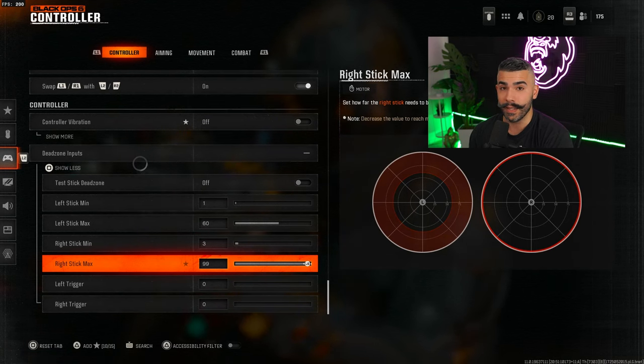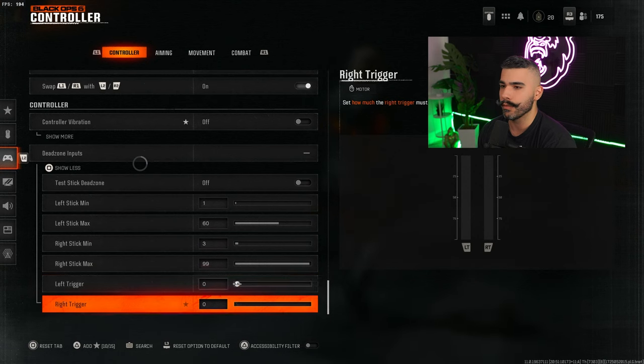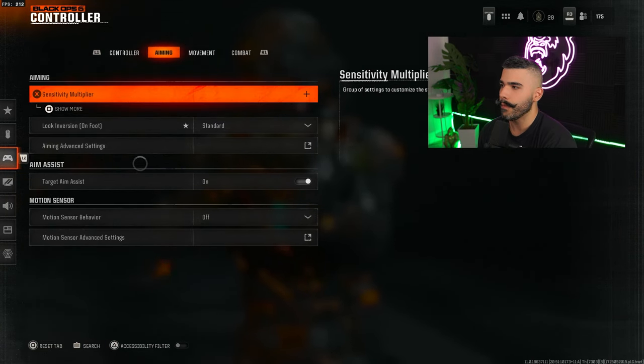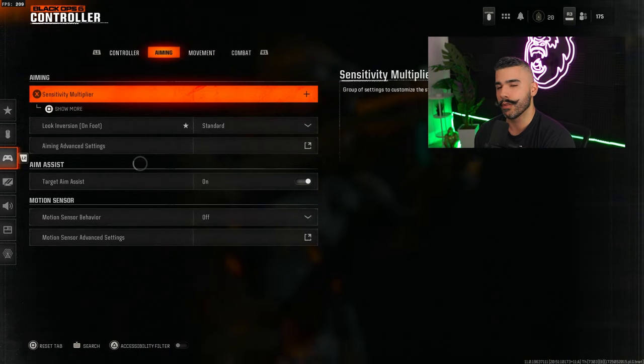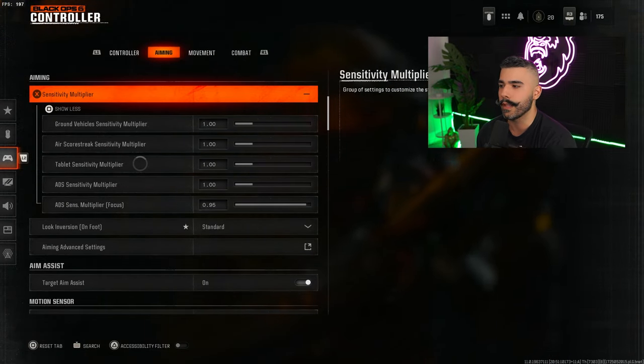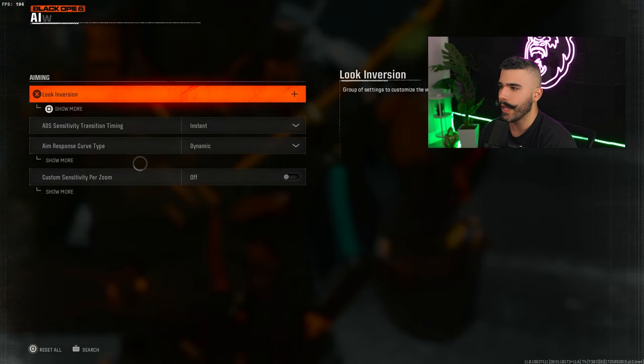For the right stick max, do not touch this — leave it at 99. Lowering it will hurt your aim more than help it. For left trigger and right trigger, set to zero so they respond immediately when pushed. For the sensitivity multiplier section, you can lower it right here — it's a bit different compared to other games.